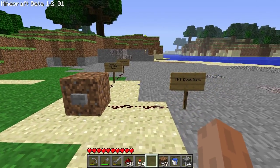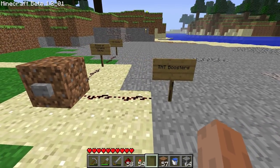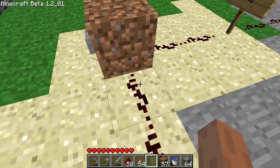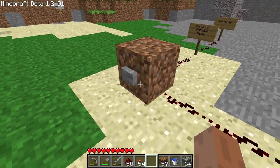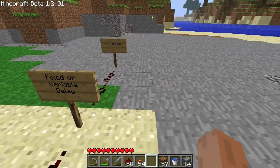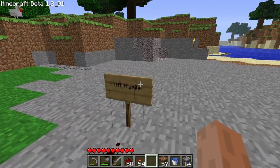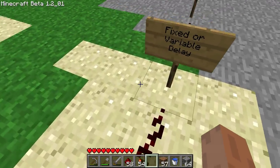It's important to explain how TNT timing works. TNT explodes after 80 ticks in the game, and current passing through a redstone torch counts as two ticks — a lot of people mix that up. So every redstone torch adds two ticks onto the delay. That means the maximum delay you want from activating your boosters to activating your missile is 80 ticks, or current passing through 40 redstone torches.